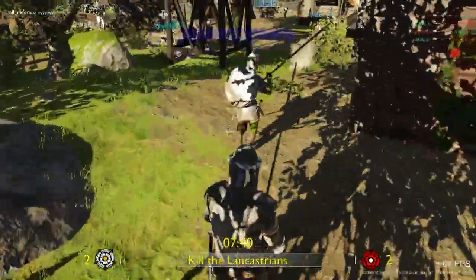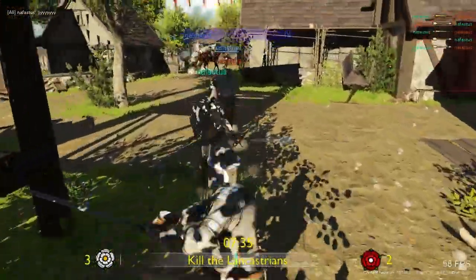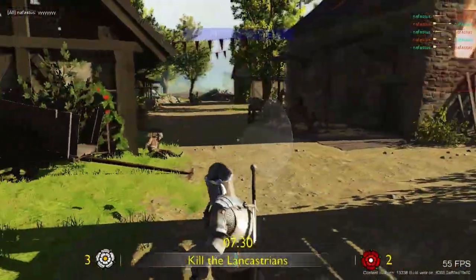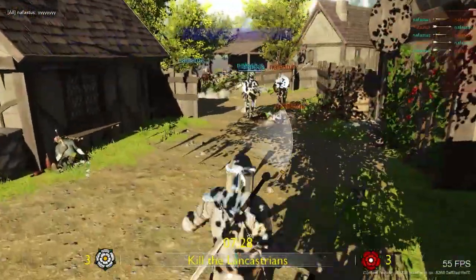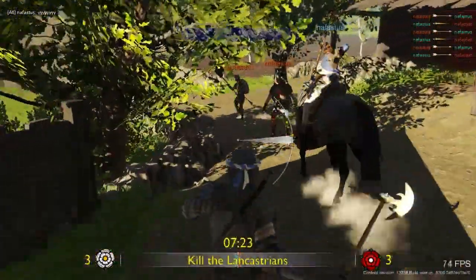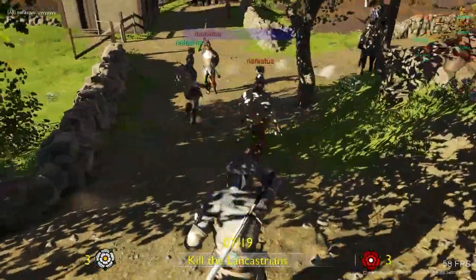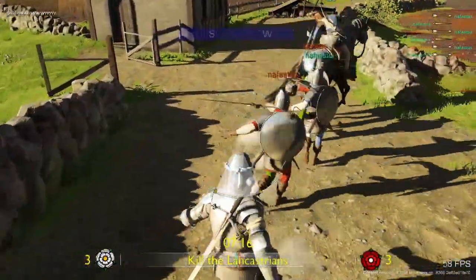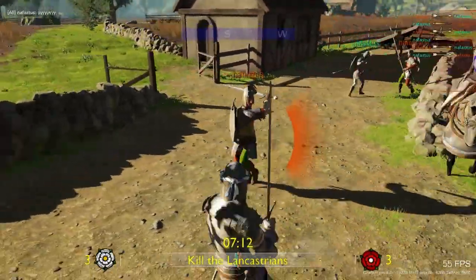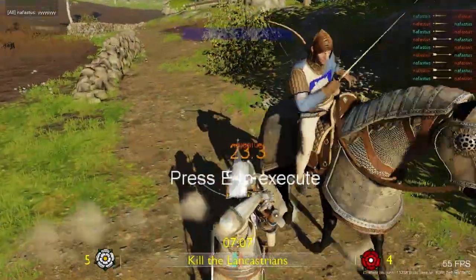You can sprint forward to try and catch somebody. This guy is fairly heavily armored, so he's taking a little bit of work. You can also switch out to your secondary weapon, which in this case is a light war axe. When you die, you can be revived, unless of course you are executed. If you get executed, it's fairly brutal — I'll try to show you.